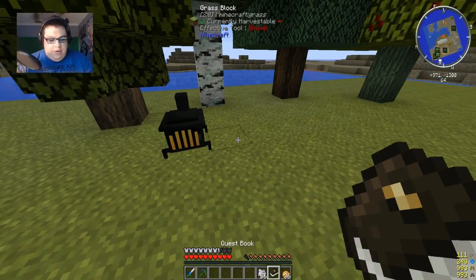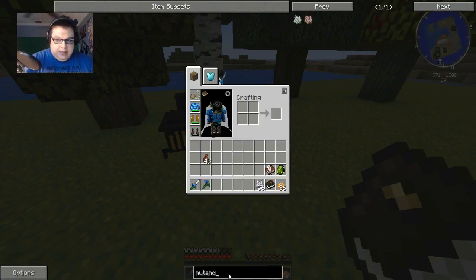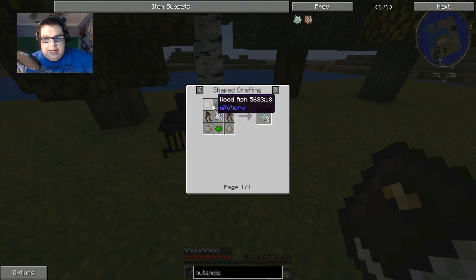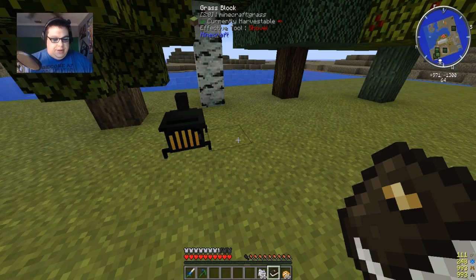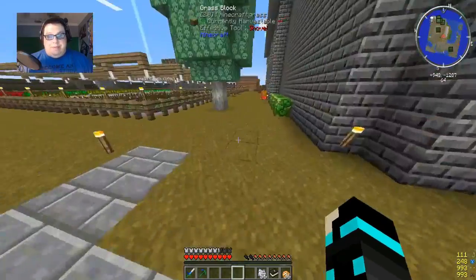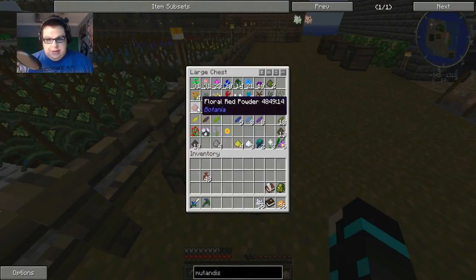Alright, Mutandis - how do we make you again? I completely forgot how to make Mutandis. Let's check... I need wood ash, green dye, and magic. Here's my question - do I even have green dye? I don't think I even have green dye.